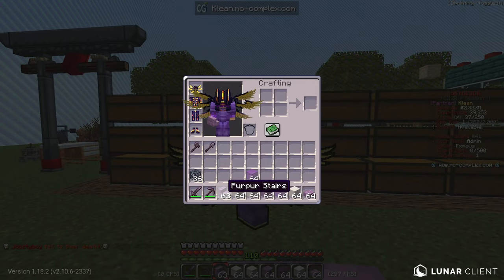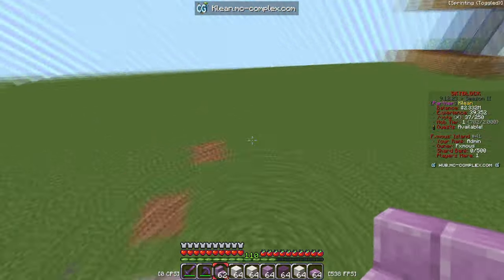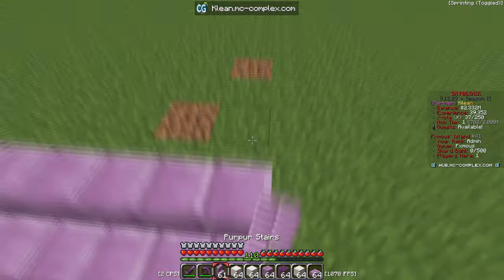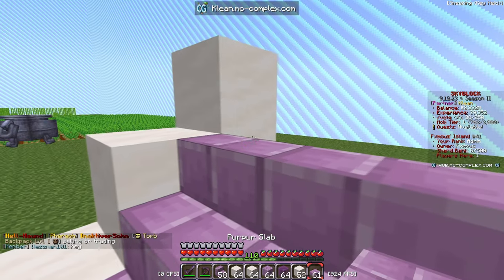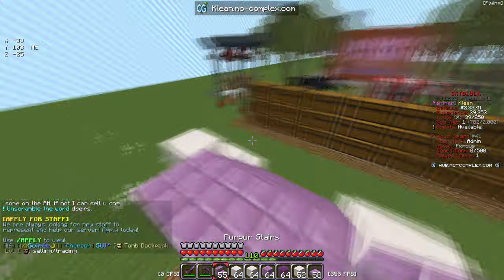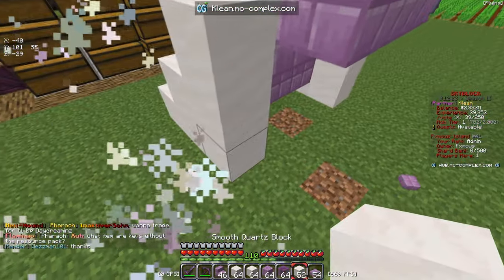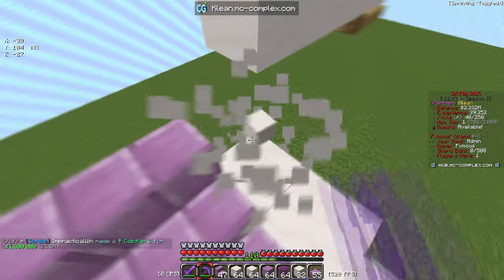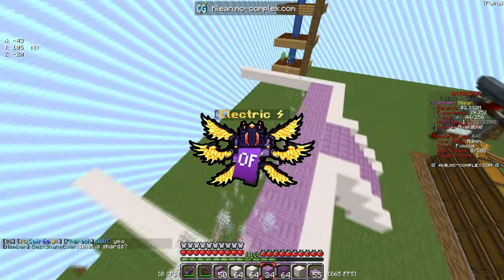We have our selected blocks now — purple stairs, purple slabs, purple pillars, smooth quartz blocks, and magenta stained glass. I want to go for a white-purple sort of theme. We're just gonna start with something like this, maybe going forward and then slowly up with stairs and slabs. We'll follow that up with quartz as well, just keeping going up. I'm gonna turn on coordinates too. We'll go up slowly, hit 106 Y level and stop there, then work our way back down.